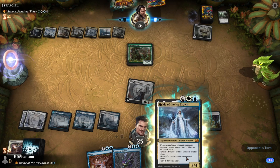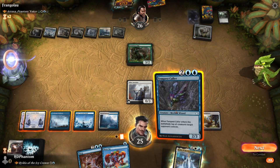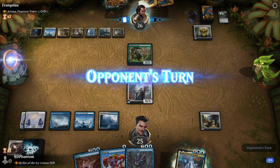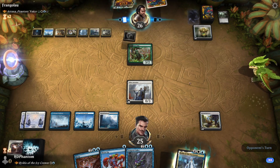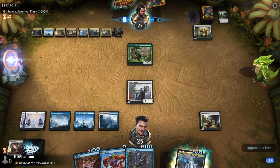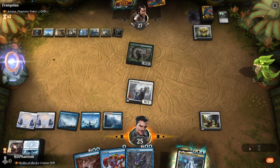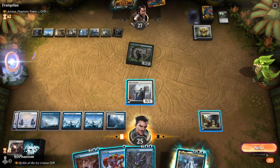Now we will have some options for next turn. Ideally we're going to see a land, but we do not. I think we're just going to hold here. We can use the Arrester to tap down the Evolution Sage. We might see Atraxa get replayed here, and we can buy ourselves a lot of time. One life, the proliferate does nothing. No proliferate payoff for our opponent. We'll go ahead and tap you. Now we can play out Hilda again this turn.